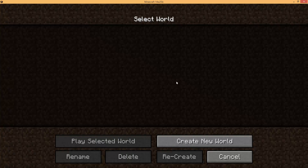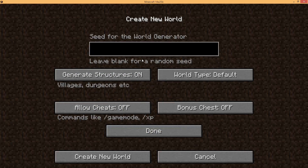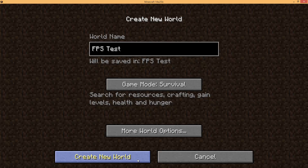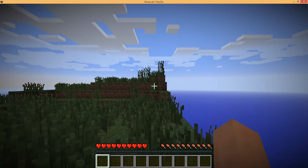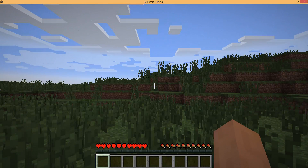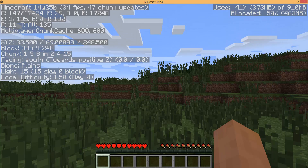Let's go ahead and create a new world — I'll call it FPS test and use 'FPS test' as the seed as well. Let's create the world, and as soon as the terrain is done building and we're in, I'll pop up the debug menu so we can see the frames per second being drawn. After our hard lag-breaking land, let's get this up.